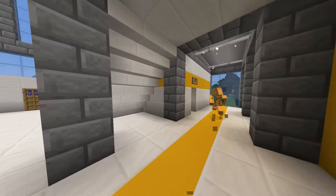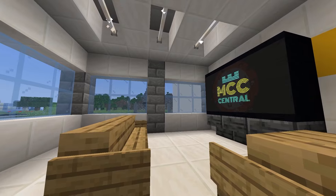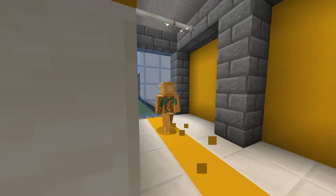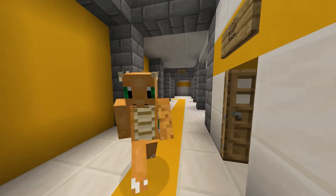Over here we have a little tucked away guest room. It's a more casual area to talk with people. Nice little flower over here. It's a nice little cute little space. Got a nice view outside, just in case you needed a nice view.